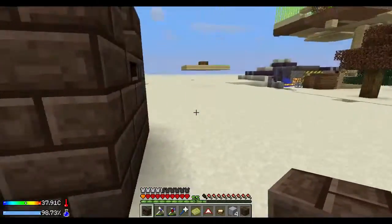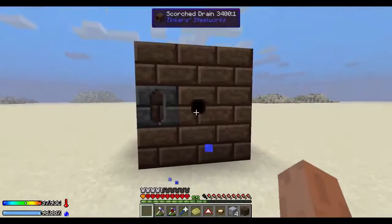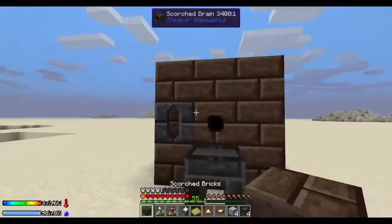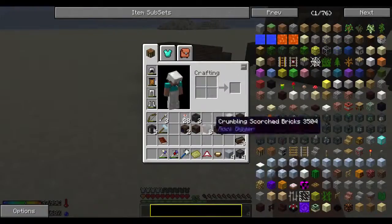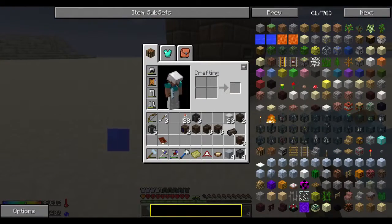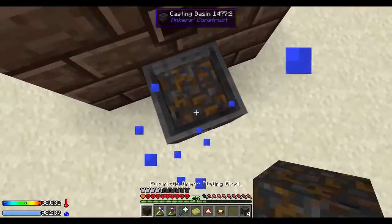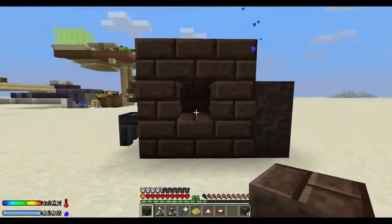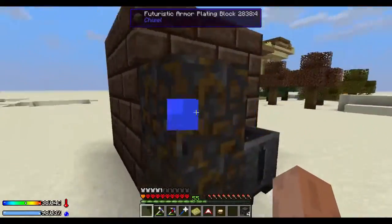Did we put a scorched drain in here? It's a scorched duct. What's the difference between that and a drain? Let's put a drain around this side. We can put a casting table here. I don't really know — I'm just completely winging it. We need a few more of those, which is good because we have more crumbling scorched bricks. Let's get those out and use our pathetic silver hammer which has almost died already. Now the high oven controller goes here — I think we're good on that.